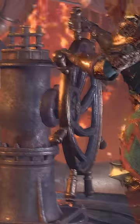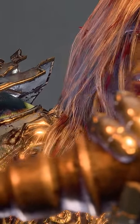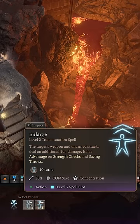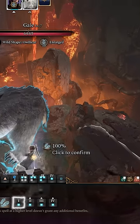To set this up, simply have one character activate the forge by placing the mold and the mithril and then pulling the lava lever. Then have your druid at the top of the stairs with an elixir of the colossus to make themselves enlarged, or a wizard to cast enlarge and Featherfall.